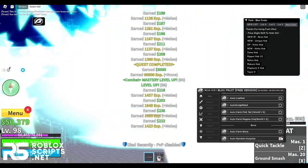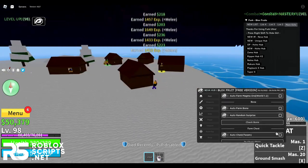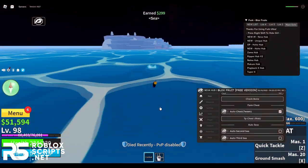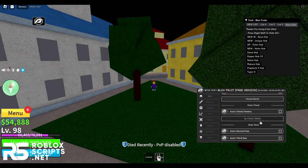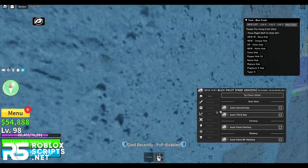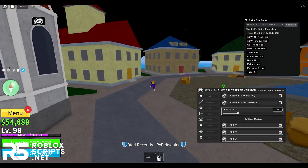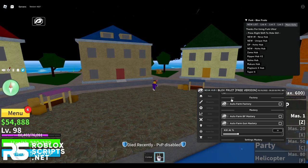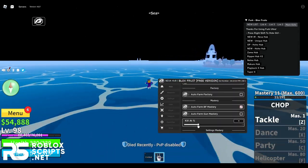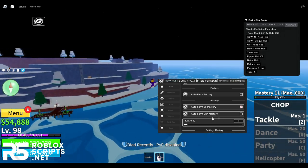You can also auto farm bones and auto ram surprise. Another really cool feature is auto farm chests — once you enable this it will auto farm chests and grab any chest around you, though you might get damaged by the sea. You can also auto second sea and auto third sea. Just enable these and it will automatically farm the seas. You can also auto farm factories and auto farm blocks for monsters, which pretty much auto farms your devil fruit mastery.